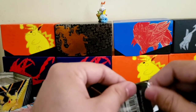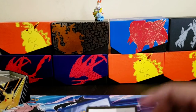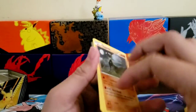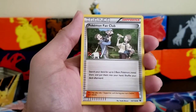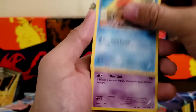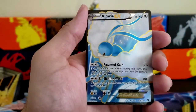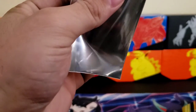Last pack — Fates Collide — can we get anything? Code card: one, two, three. Zygarde, Pokémon Fan Club, Wynaut, Machamp, Ralts. Reverse holo, and an Altaria EX full art ultra rare — there we go! Okay, okay, there we go!